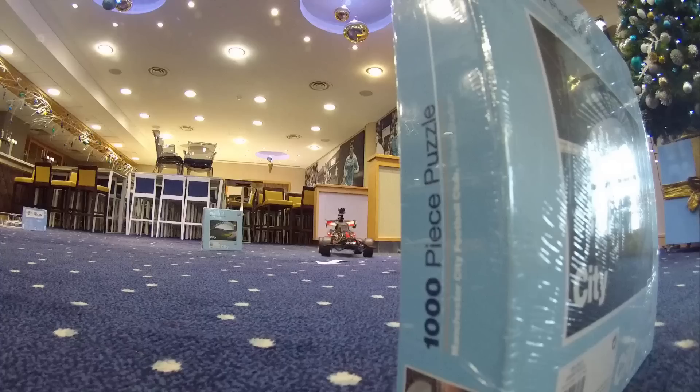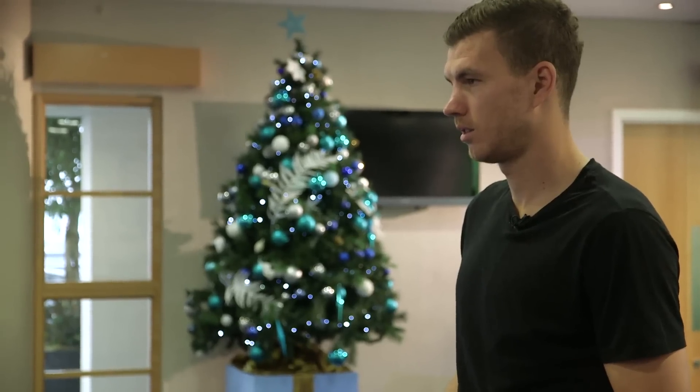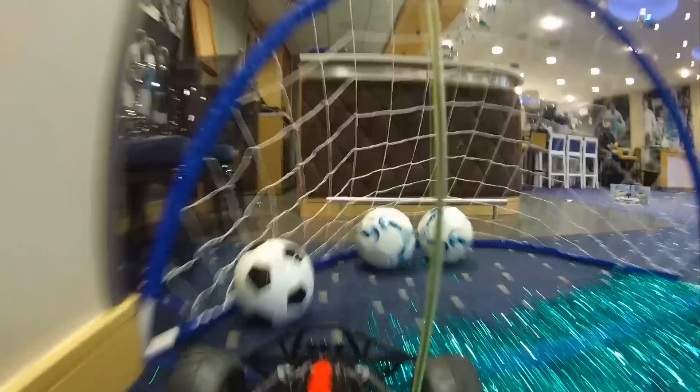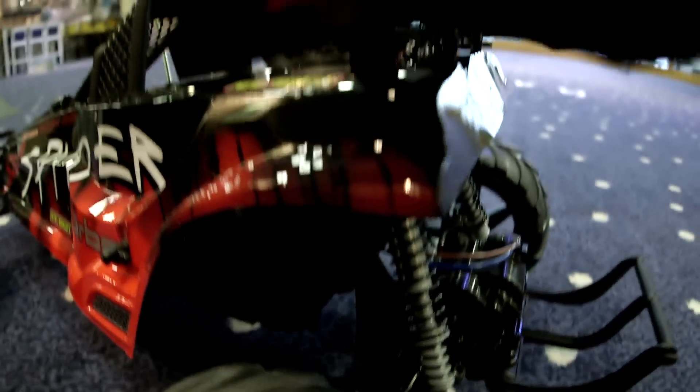We're back here at CityCircuit and you all know the score by now. Premier League footballers have to navigate their way around a series of obstacles which are still available from the City Store. So far, Pablo Zabaleta leads the way with a time of 90 seconds, whilst Alex Kolarov tried his best to destroy our car, cameras and the course. Today it's the turn of Martin Demichelis, a Rolls-Royce of a defender — but can he get the 12-volt spider around our track quicker than Zabaleta? Let's take a look.